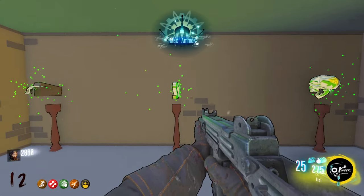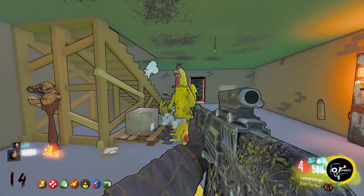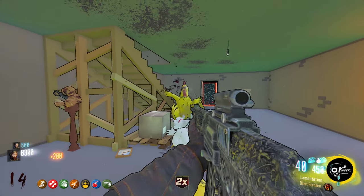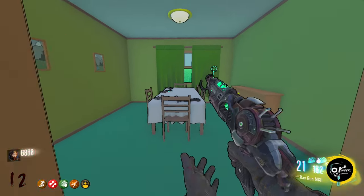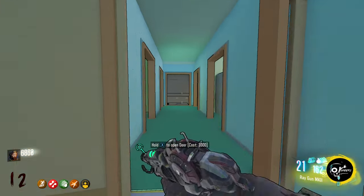XD's logo is on the wall and it's a buyable ending for 75k — steep, but likely due to the double points purchased in the basement. I found holding here with a machine gun or the Mark II and continuously purchasing double points helped a lot. To get the Mark II, head into the dining room — on the table will be multiple Ray Guns scattered around which you can purchase pretty cheap.